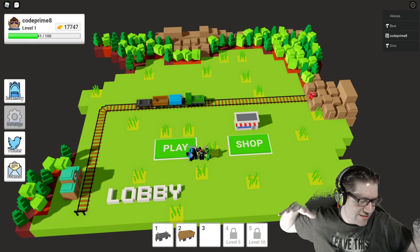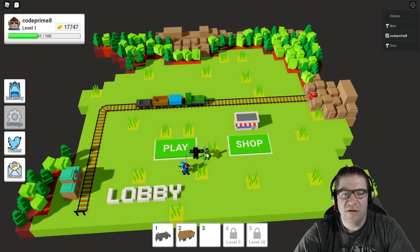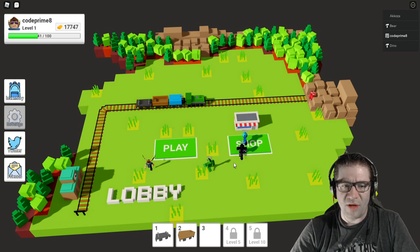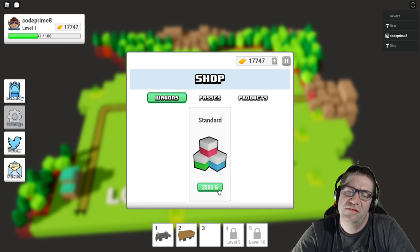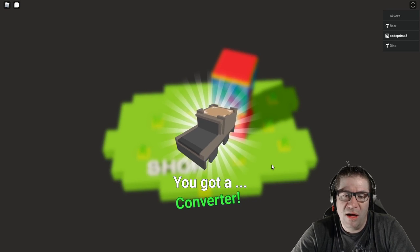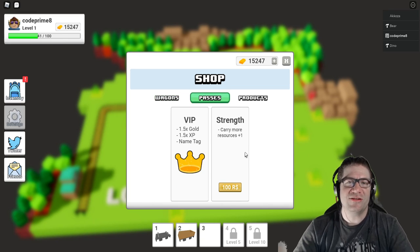I'm going to join a party. So what we're going to do is play, and I'll go into the shop and inventory. Where's the shop button? Standard — what is 2,500 gold? Got it. Do I have that much? I got a converter — awesome! It's just like a little gumball machine.